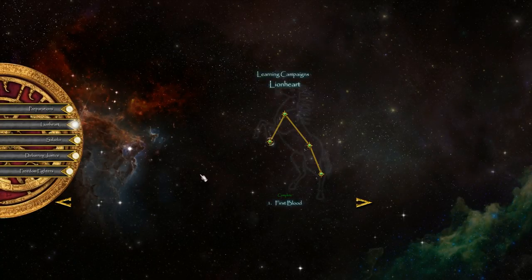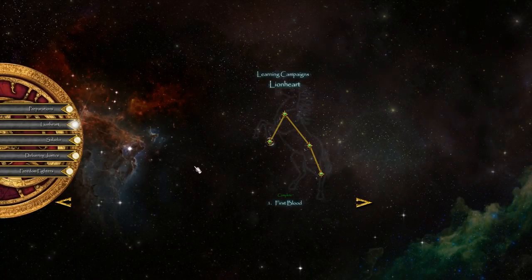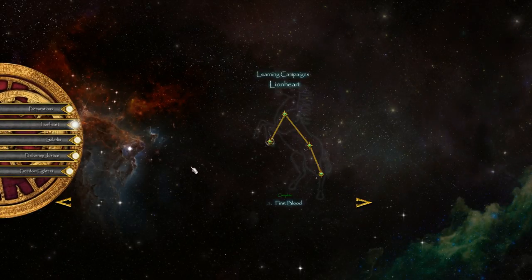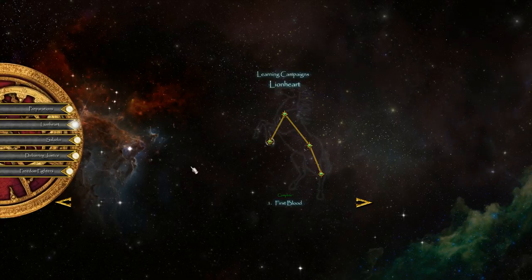How's it going everybody? RaisingHell here and welcome back to our playthrough of the learning campaigns for Stronghold Crusader 2. Today we are going to be starting the Lionheart campaign by completing the first chapter, First Blood.